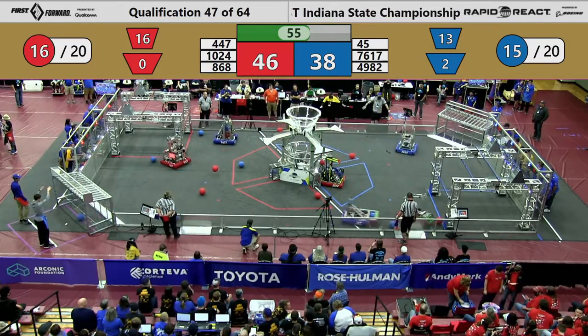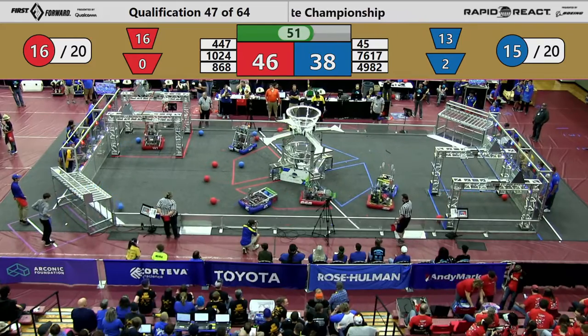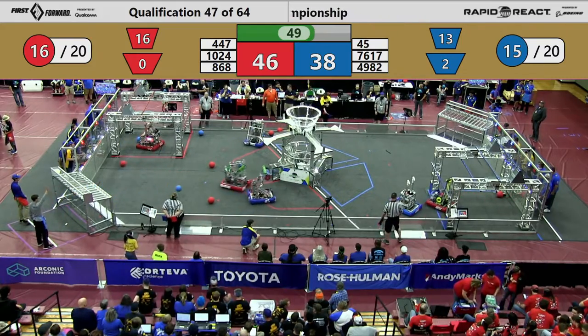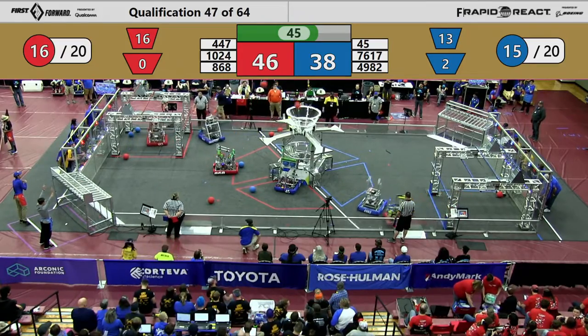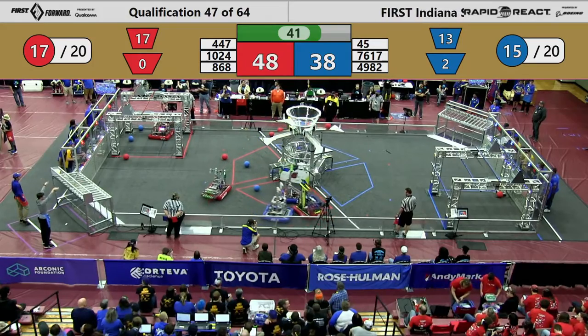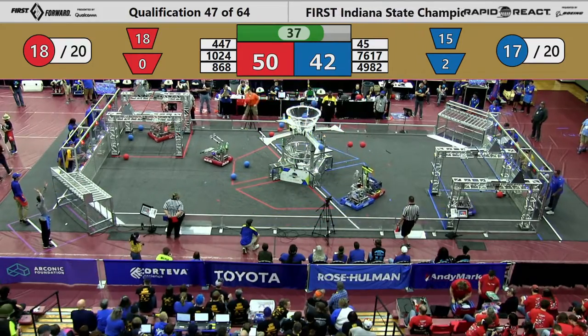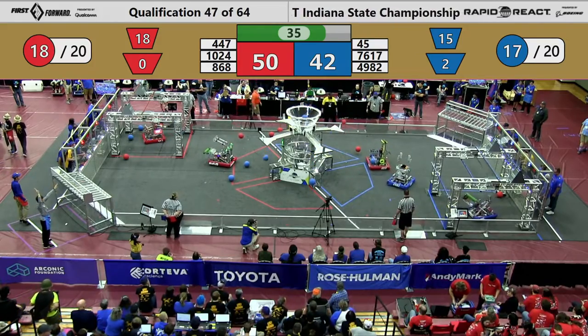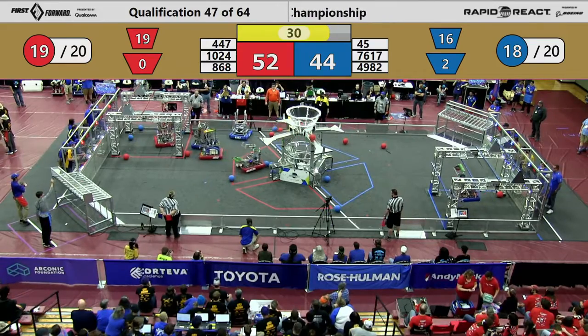Less than a minute to play. Eight-point lead for the Red Alliance. 76, 17 going to try again — they had a bit of wrong-color cargo in there, but now they've picked up the right ones. Red scoring two into the upper hub. Blue scores two into the upper hub. 12-point lead for red, 40 seconds remaining. Blue scores one out of two, the other one bounces out. Red puts two of them into the upper hub. 50 to 44, a six-point lead.